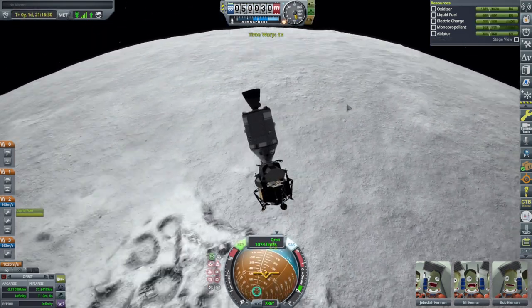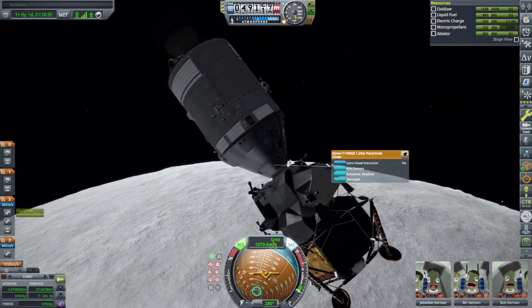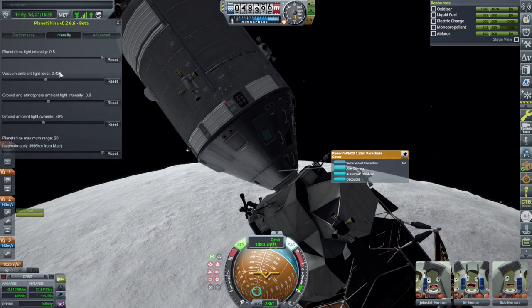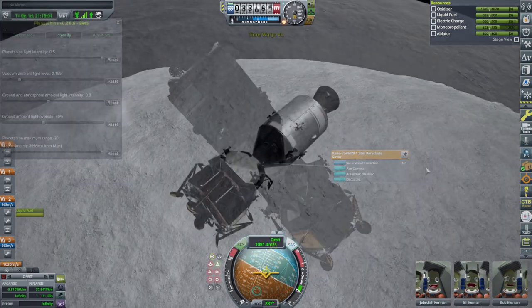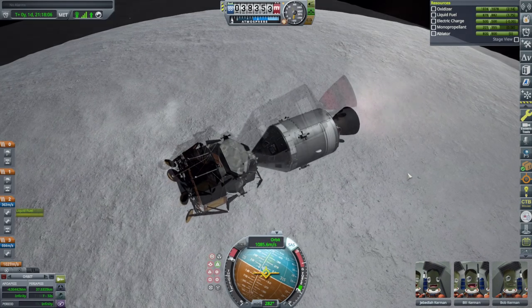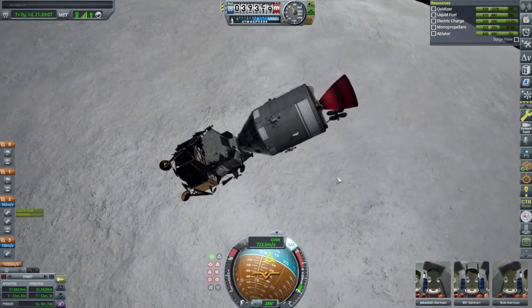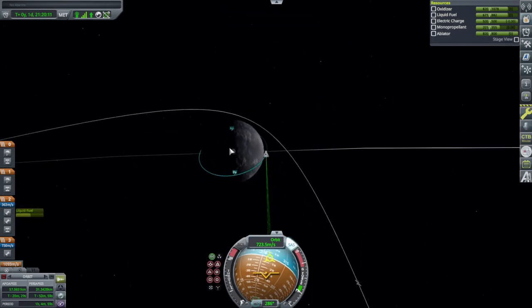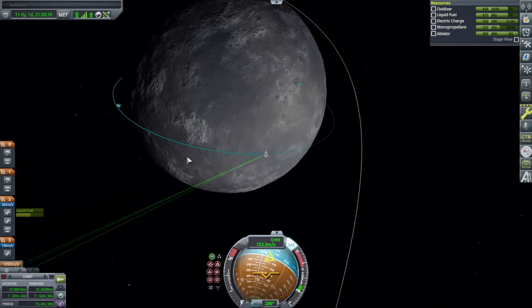It really gets bright when you get close up, which is weird too. Is that planet shine being very planet-shiny? Good enough ignition. We are in a good orbit — no problems. We should probably land around here-ish.